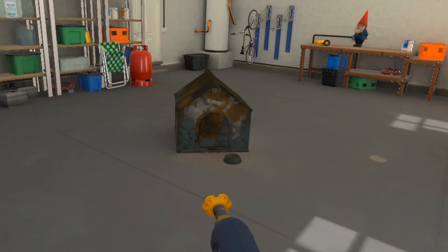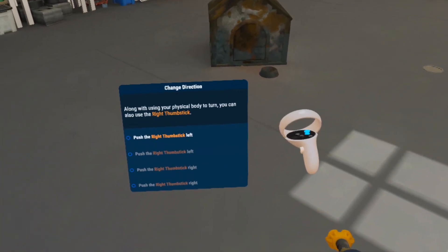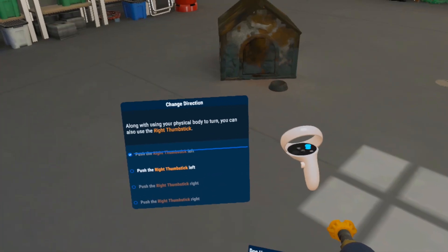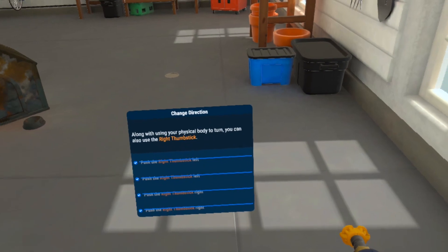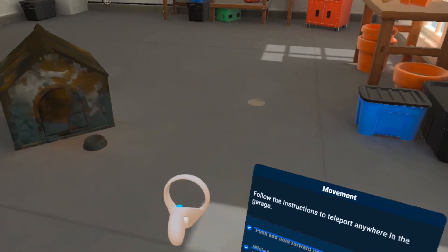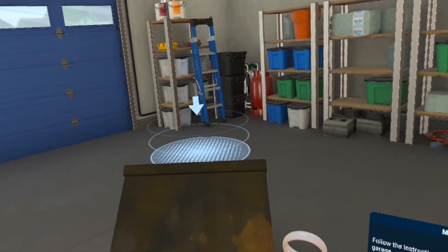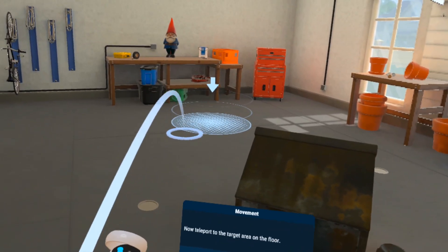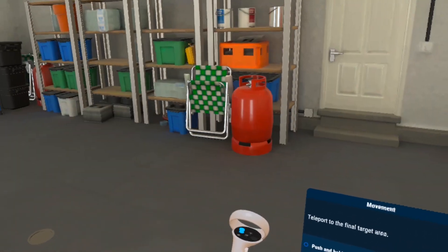Okay, we've got a tutorial. Right-handed. I'd rather smooth turn though. Alright. Is there somewhere specific we're supposed to go? Yeah, okay, there we are. Ooh, gnome. Okay. Teleport to the final area.